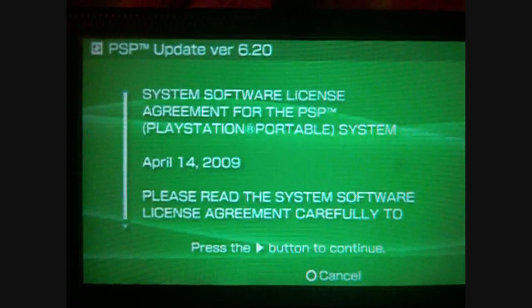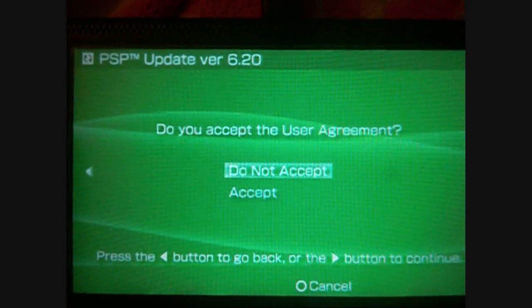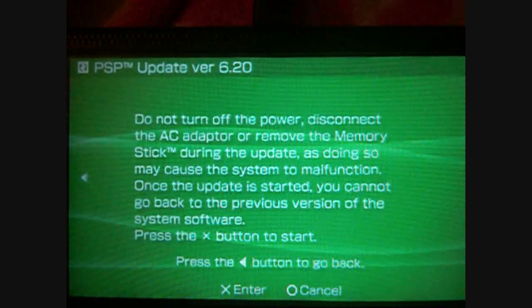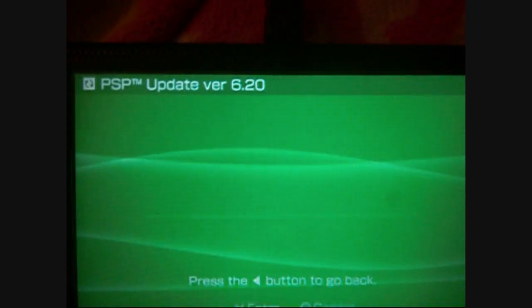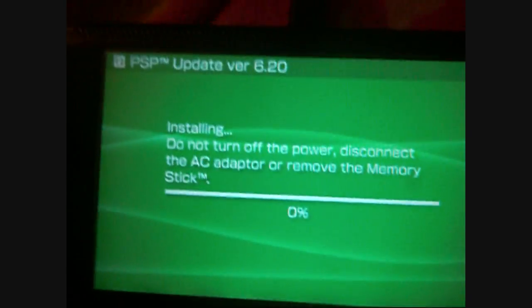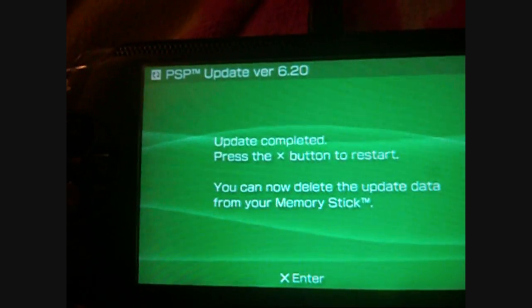So now you want to hit start on this, then accept the agreement, X to start, and now it's going to install 6.20. Alright, now when it's complete you'll see this — hit X to restart.